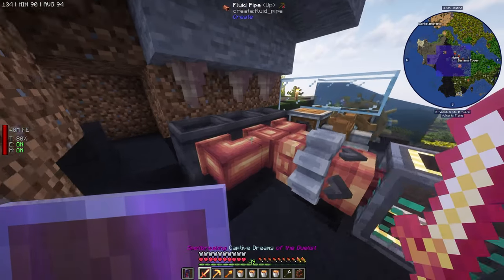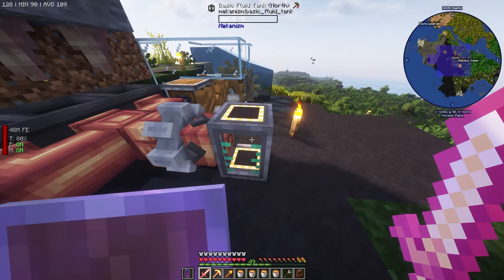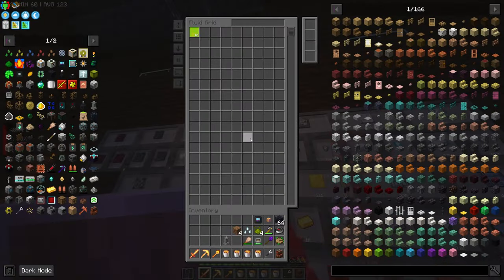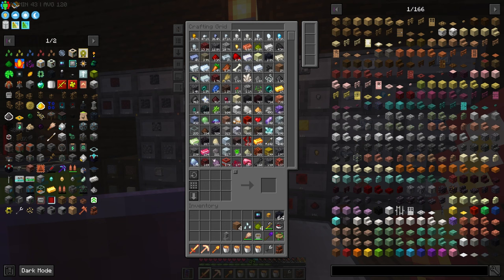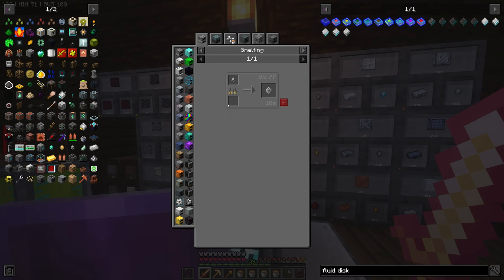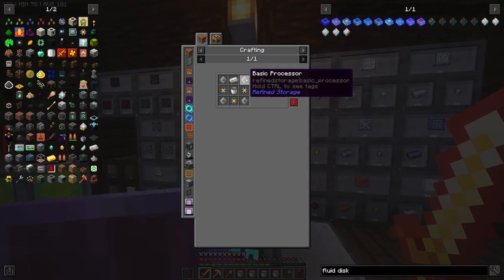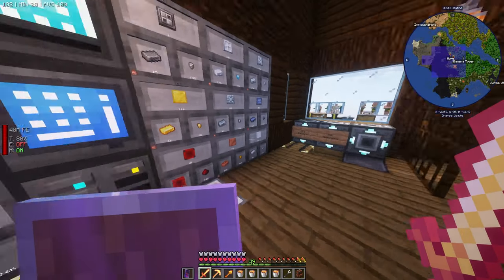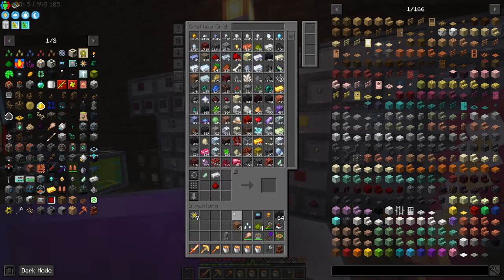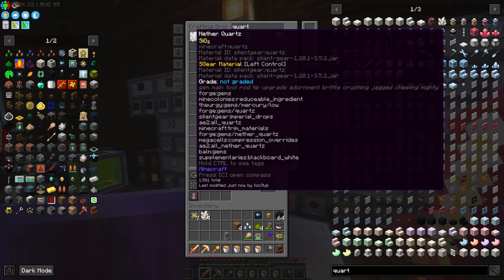Now this will just pump lava as the dripstone fills it up. Instead of sitting here, it will actually accumulate lava and we can pump it into our system later. How's our XP? We're full. We need another fluid disk. We're going to need more buckets too. We're out of basic processors. We'll make a couple stacks of these. We ran out of silicon.